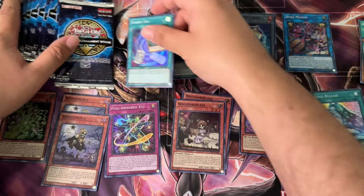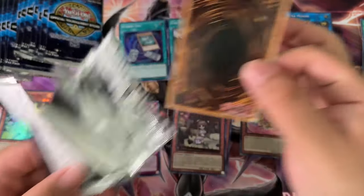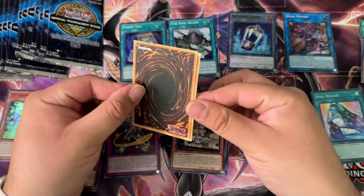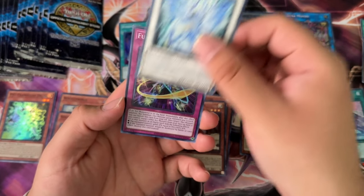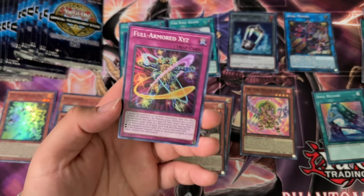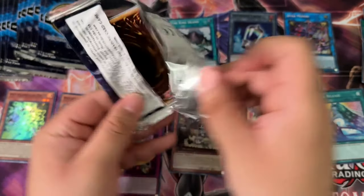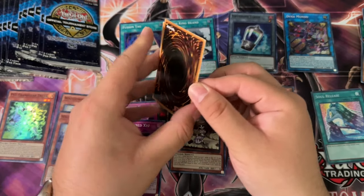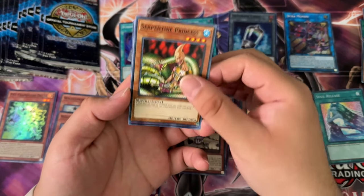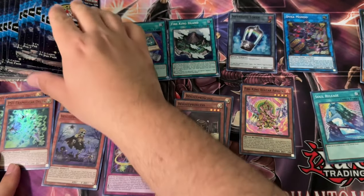Fusion Tag. Come on, let's see what we can do here. We need some ultis. Blessed Winds — bless these packs. Full Armored Xyz. Delta being shorted in here is also kind of interesting because it is a decent card. Okay, there we go — another Delta, at least.